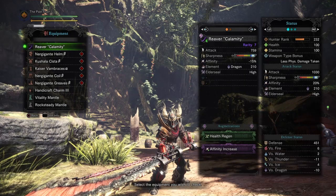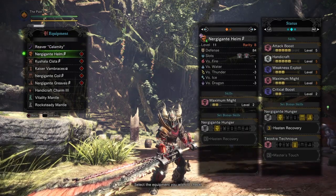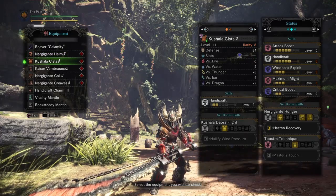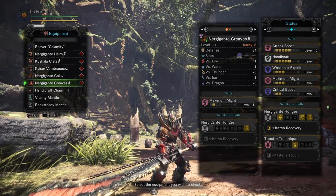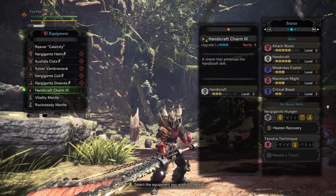Now let me show you guys the other pieces that we have in this setup. So here we have the Nergigante Helm Beta, the Kyushala Sista Beta, the Case of Embrace's Alpha, the Nergigante Coil Beta, the Nergigante Grievous Beta, and the Handicraft Charm 3.